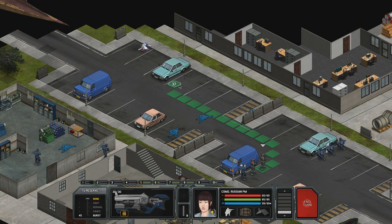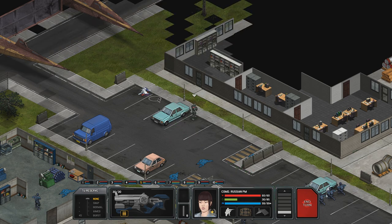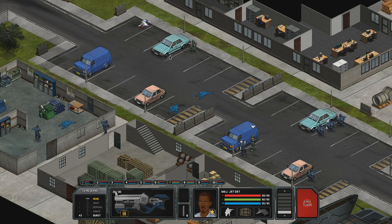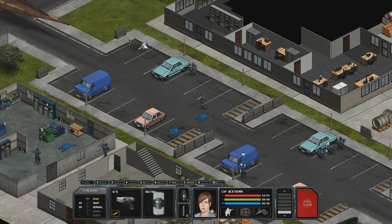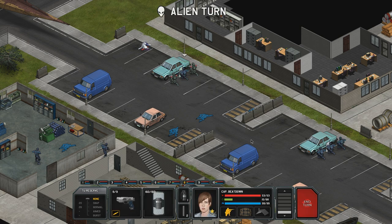All right. Come on, Russian Prime Minister — it's time to move forward. Let's just hope there are no aliens over here with plasma cannons. That would be pretty bad. Okay, let's crouch, let's get your buddy over there and get more people. Captain Beatdown. End the turn.